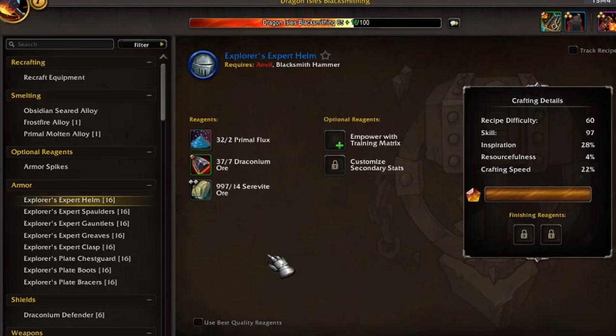We can really break down our blacksmithing journey in two phases. First, it's the pre-50, and then post-50. Post-50 is where we run into the first fork in the road. The fork in the road determines what we're going to specialize or focus on for the remainder of our blacksmithing journey.